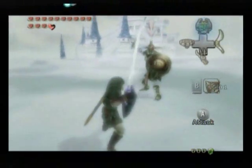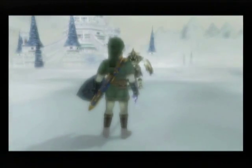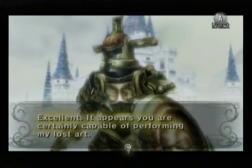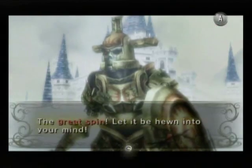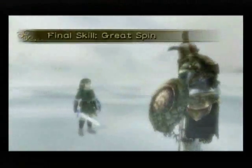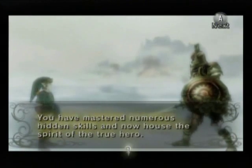Jump strike — hold Z and then hold down A until the star charges up, or lights up, whatever, and then let go of A to attack. So there's a great spin, which is pretty much what you've already known with the spin attack.